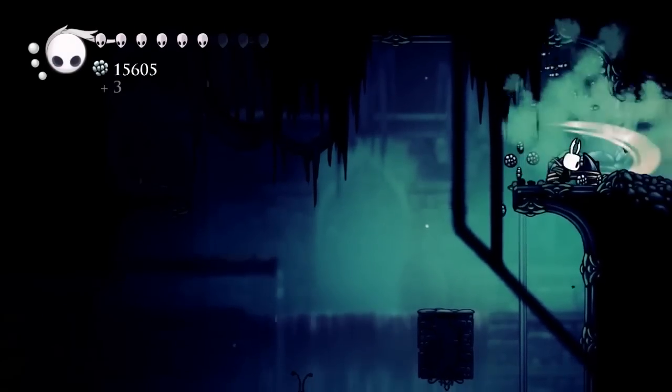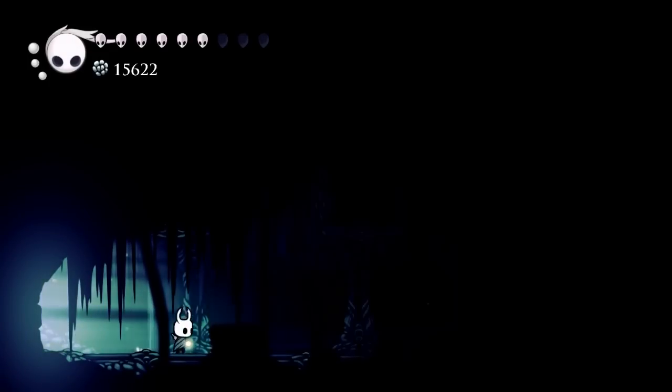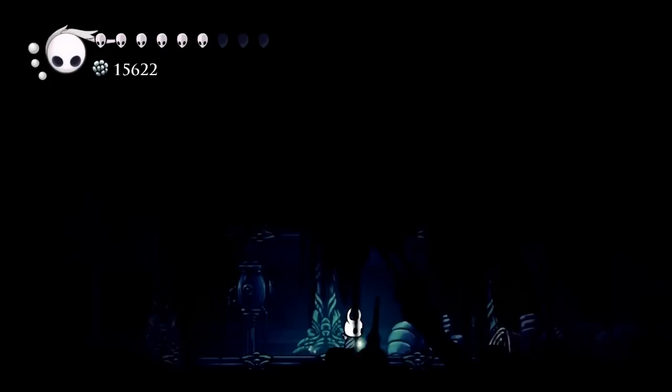We can jump to the very top right of this room, and you can see this wall has a crack in it right here. It's baiting you to open up this door. So even if you were to just get this geo, you'd find your way. And at the end of this dark tunnel, we find Tuck.